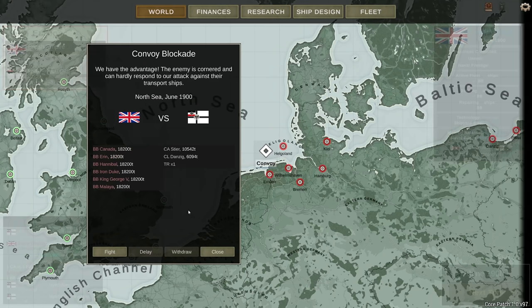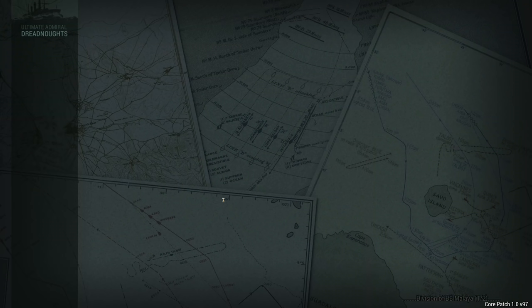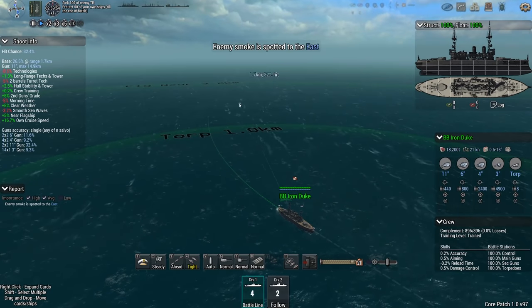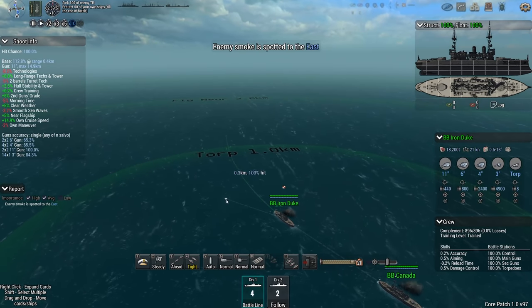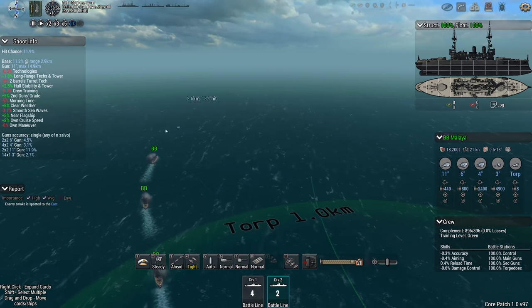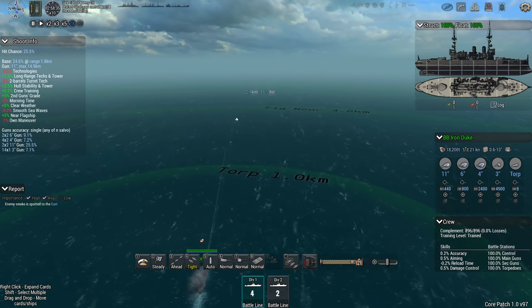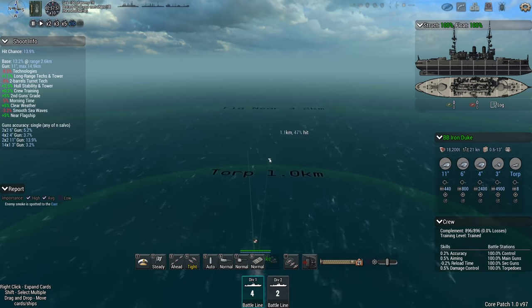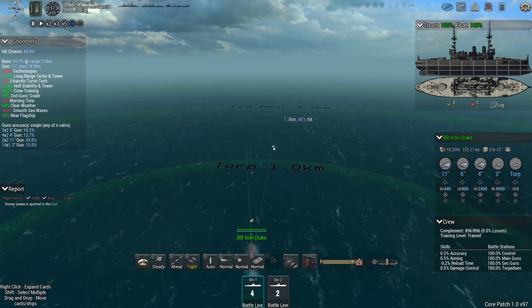Next up we have a convoy, and it looks like this is going to be a bit of a one-sided fight — one heavy cruiser and a light cruiser and a transport that they're defending against six of our battleships. Let's do it. I'm very hesitant in a situation like this to go for auto-resolve, because the chance of the AI still messing up the auto-resolve and making me lose more ships is exceptionally high. I find that auto-resolve is terrible — don't use it, it really won't do you any favors.